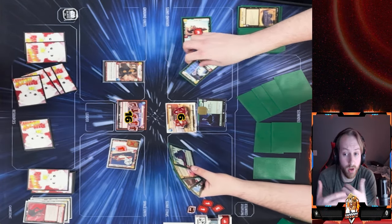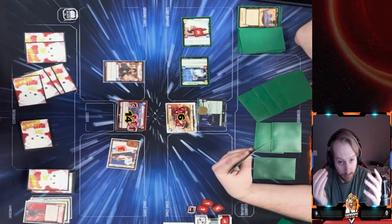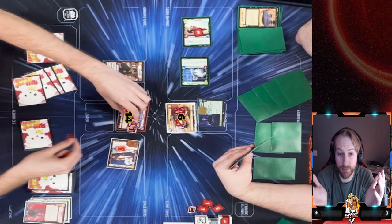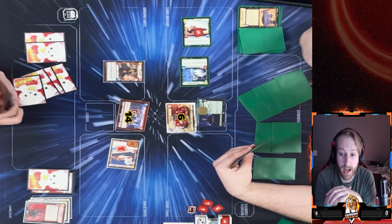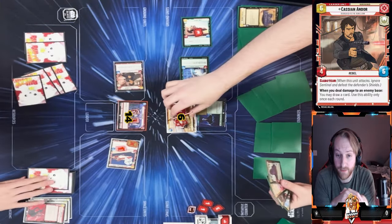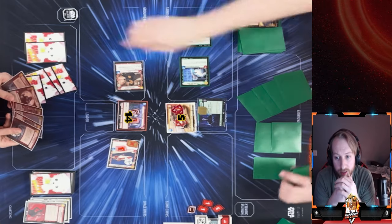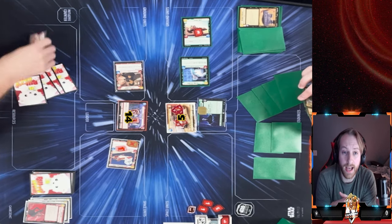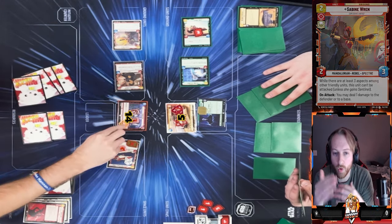Yalaren swings into my base. I make another math error — I'm putting too many damage back and not keeping count properly — but I'm at 11 damage on my base regardless. I swing four into his base, leaving him at five HP, and draw a card off that. He takes the initiative. I decided not to draw off my ability earlier so I can play another unit — I play Sabine to have more damage options next turn.